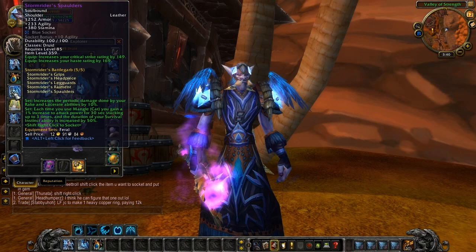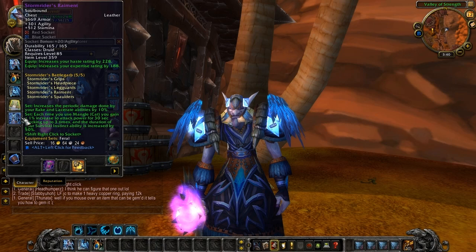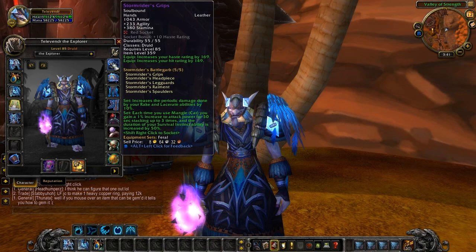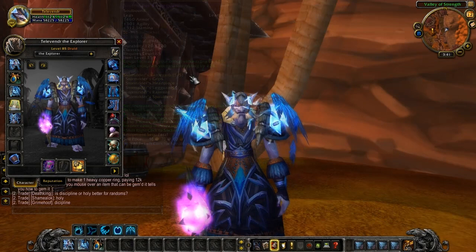Stormrider's Spaulders: 1,252 armor, 233 agility and 380 stamina with a blue socket and a plus 10 agility bonus. 149 crit and 169 haste. Stormrider's Raiment: 1,669 armor, 301 agility and 512 stamina, a red socket with a blue and plus 20 agility bonus. Haste rating by 228 and expertise by 188. And the grips: 1,043 armor, 233 agility, 380 stamina, a red socket with a plus 10 haste bonus. 169 haste and 149 hit. And the leggings: 1,460 armor, 301 agility, 512 stamina. A yellow socket with a blue socket and plus 20 agility bonus. 188 critical strike rating. 228 mastery.